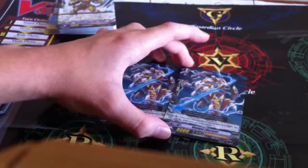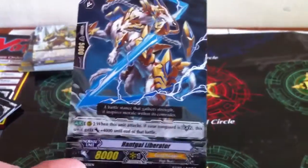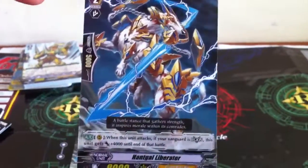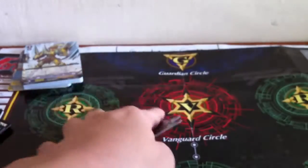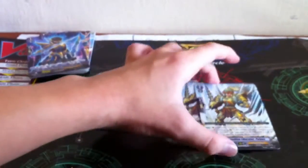And then we have 2 Hunt Gold Liberator — if your Vanguard is in Legion it gets plus 4k until end of battle because it's attacking. And we have 4 Rebellion Liberator Polyers — I think it's discard one and draw one.